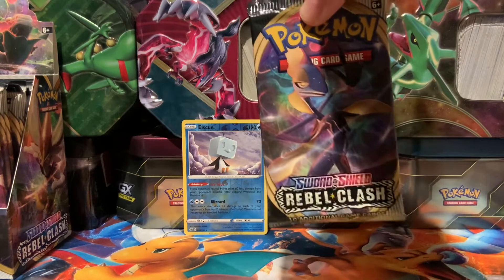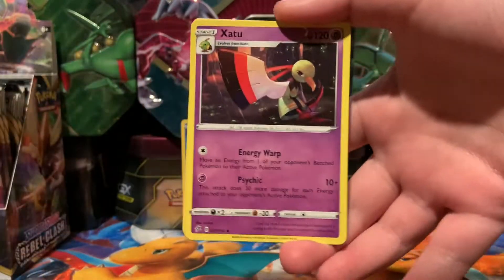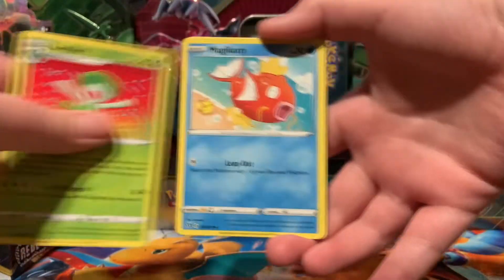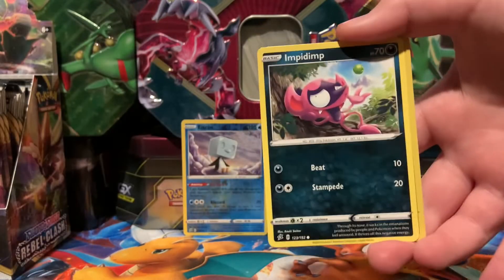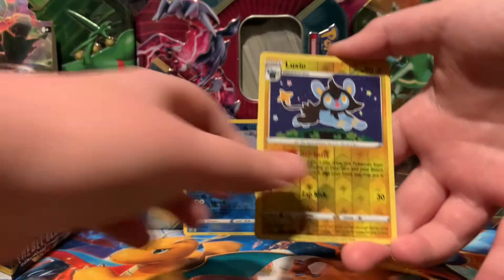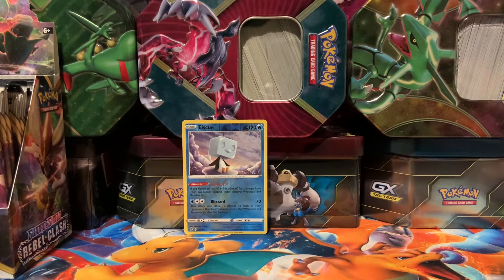We have an Intellion pack. Grass Energy, Electrode, Xatu, Lurantis. Milcery, Growlithe, Impidimp. Reverse Uncommon Clefairy. And a regular Rare Unfezant. Not a very good start.